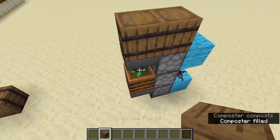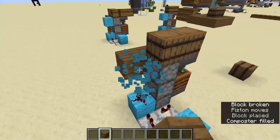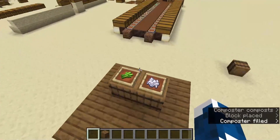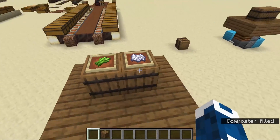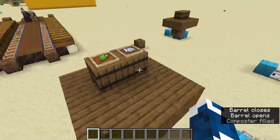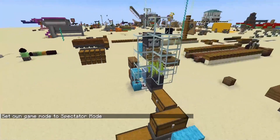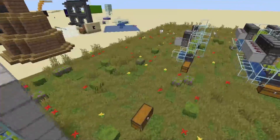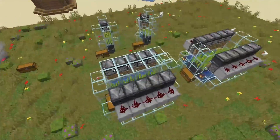For the design, just put blocks around it and it will look absolutely great. I would also recommend putting signs or item frames there so you know where to put what. If you want to know how to build a sugarcane farm like this, I recommend watching the video on screen right now for a design that looks like this.